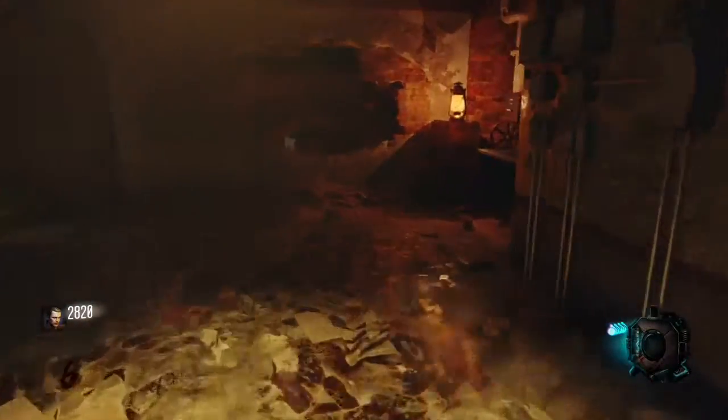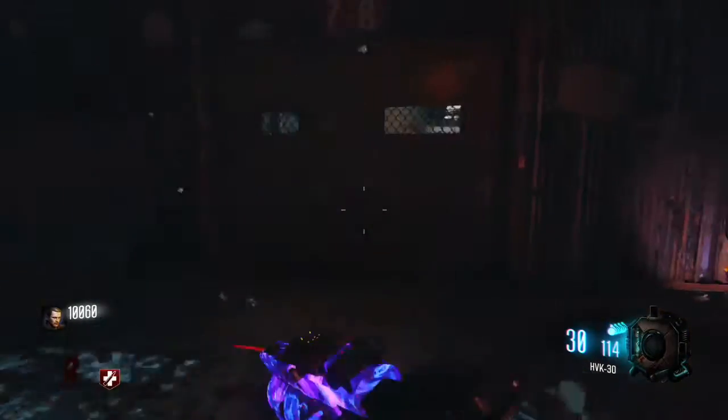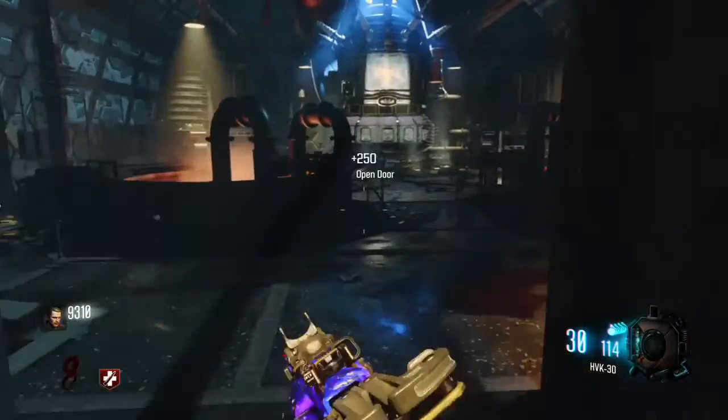On about round 6, go ahead and buy Juggernog. This will prevent you from going down — you can still go down, but it'll just help you.